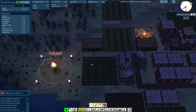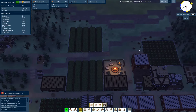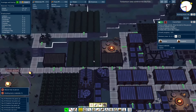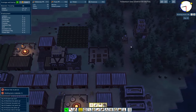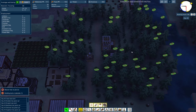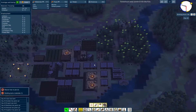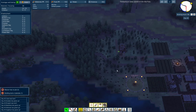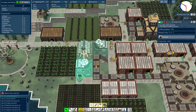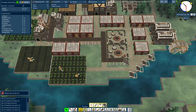Look at all the grilled potatoes — that's glorious. We're just about to get another harvest of carrots. Our wood is hurting so let's enable auto-cut. Look at all those trees — beautiful. Now as far as science goes we're producing nine points per cycle.